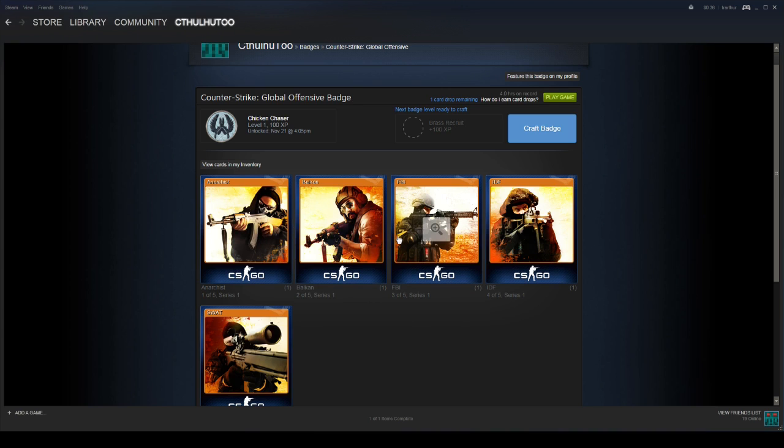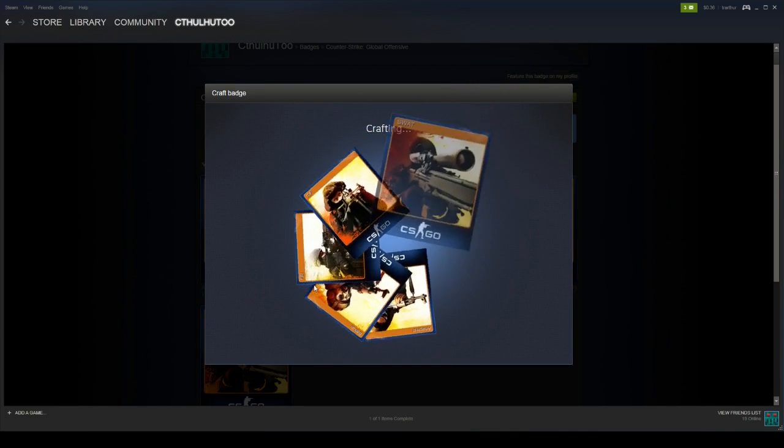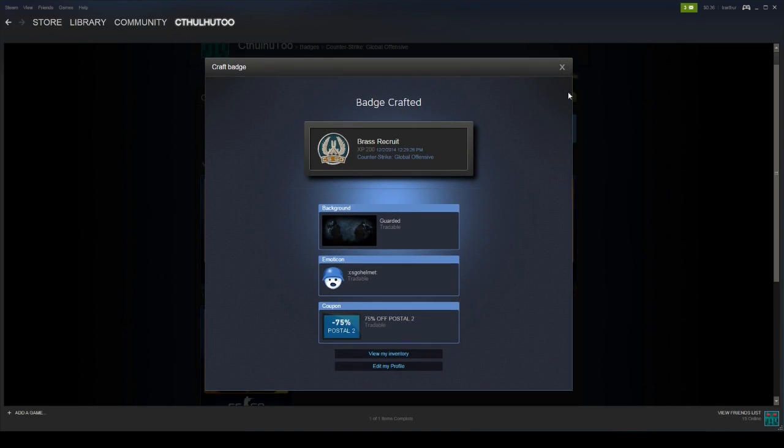That's where the booster packs come in — they have to give out booster packs every once in a while to keep enough cards in circulation after people consume them to craft badges. So let's go ahead and click 'Craft Badge.' You get this cool little animation, and it says you have a new item in your inventory. We got the Brass Recruit now.